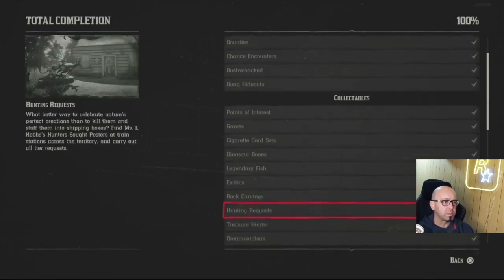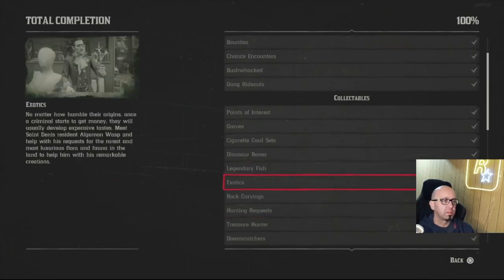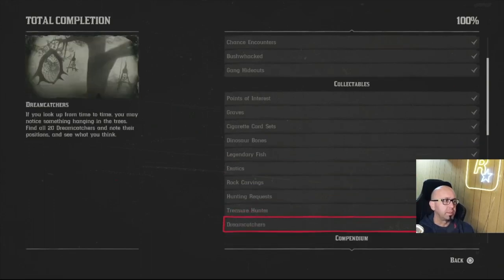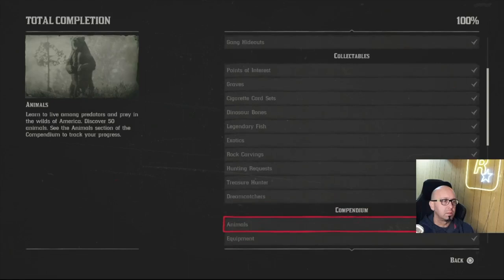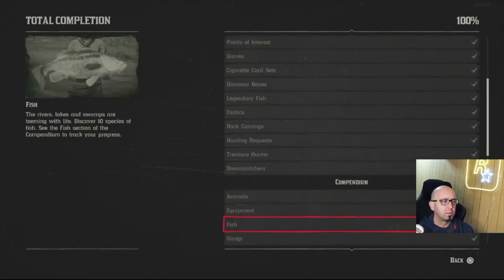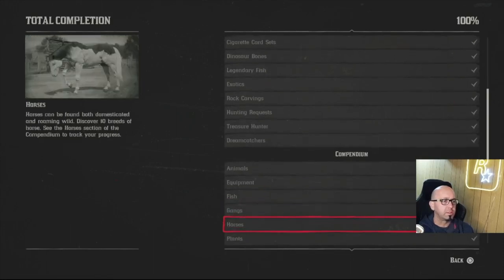Hunting request was the hardest part, and exotics. I thought I could get all that stuff in chapter two but it's not available until you trigger the mission. The exotics are very tough and take you all over the map. Treasure hunter, dream catchers — not too bad, chapter two. Animals 50, ten pieces of equipment — easy, just buy it at the trapper. Ten species of fish, all six gangs, horses.